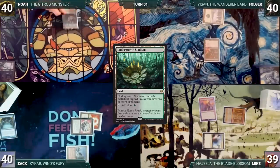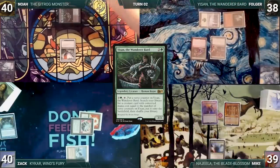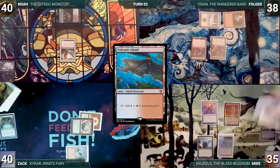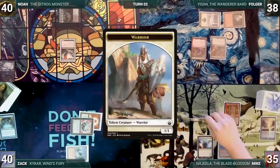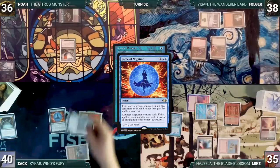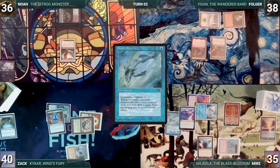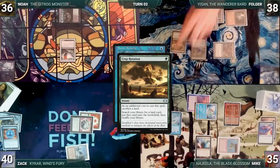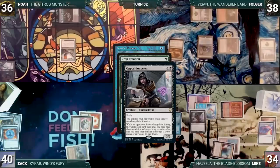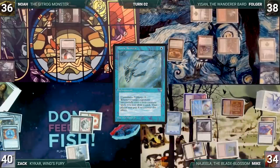Noah draws, plays an Undergrowth Stadium, casts Birds of Paradise, and passes. Folger draws, plays an Ancient Tomb, taps it to cast his commander Yison the Wanderer Bard, and passes to Mike. During his upkeep, Mike loses his Mana Crypt flip and takes three damage. He draws, plays Arid Mesa, cracks it for a Volcanic Island, attacks Noah with Najeela creating a Warrior token. In his second main phase, Mike casts Mystic Remora. In response, Zach casts Force of Negation exiling Phantasmal Image, targeting Remora. Mike responds with Fierce Guardianship for its alternate cost, countering Force of Negation. With Remora still on the stack, Folger activates Secura Tribe Scout putting a Snow-Covered Forest into play, then casts Crop Rotation sacrificing a Snow-Covered Forest. In response, Mike taps Mana Confluence and flashes in Opposition Agent. Mike takes control of Folger, searches Folger's library, and exiles a Gaius Cradle. Mystic Remora finally resolves and Mike passes the turn.